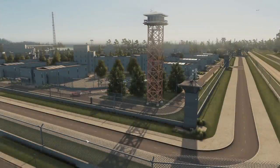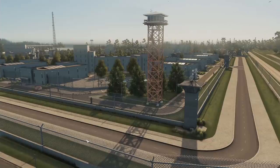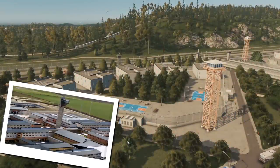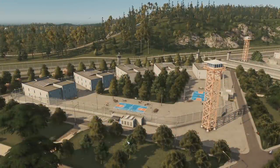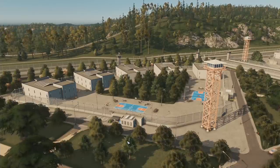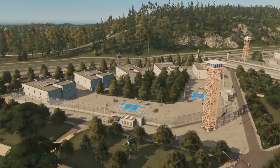Watch towers are important for prison security and they will be used to watch inside and outside the facility. They should be placed in a spot that allows them to watch the greatest possible area. For this you can use the tower included in the interactive prison pack and even the fire lookout tower from Natural Disasters.